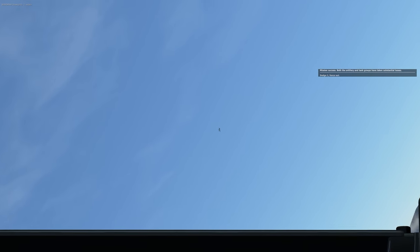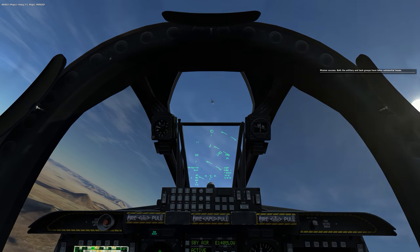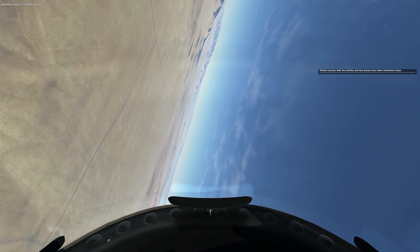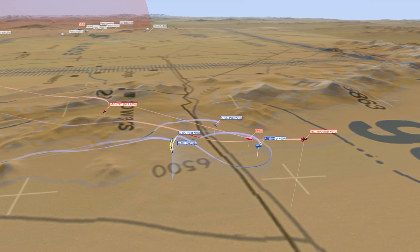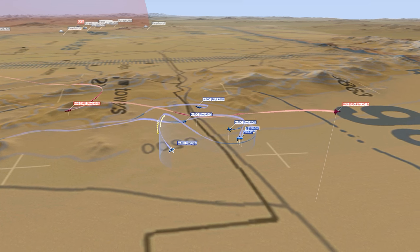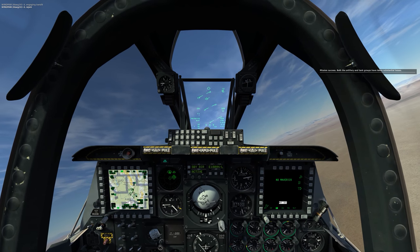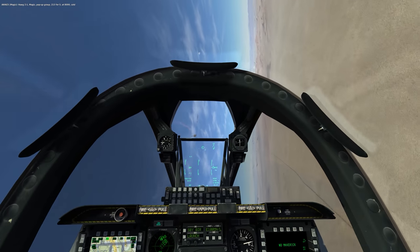MiG-25 up high. If I can come around — let's uncage. You're definitely MiG-25. Uncage again, come on. I've got not enough energy to come around to this guy, so I've got to put the nose down. I'm going to jam — that might be another MiG, and I'm in a bad, bad situation right here. MiG up top, let me pull for this guy. I think I can get a shot on this one. Lock, fire. Kind of an iffy lock right there, but I think this is going to work. I have enough energy to keep coming. That's a kill on that MiG-25.